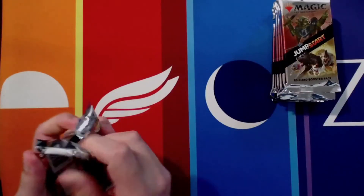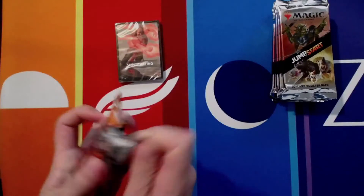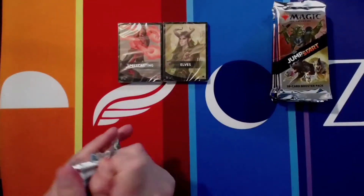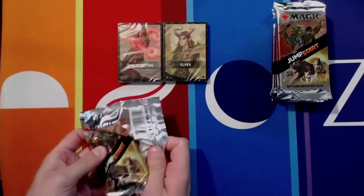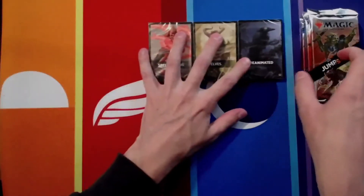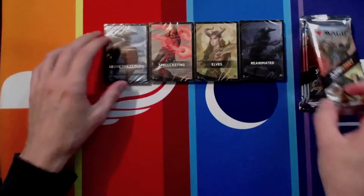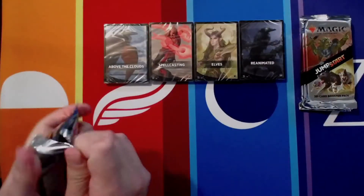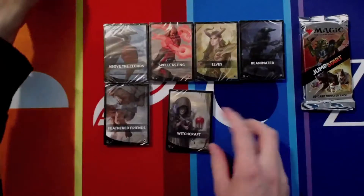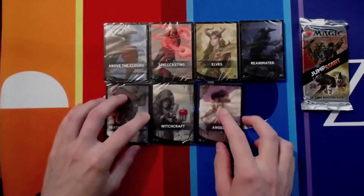Nice and quick to get her done. First one is Spellcasting. I'm once again going to open up all eight first and then we'll go pick which ones we want. Elves — I'm going to be opening that one last because I hope there's a Craterhoof in there to use for one of my EDH decks. We're also on the lookout for any misprinted Jumpstart cards. There's been a lot of them apparently. We've got Above the Clouds, Feathered Friends from our first video, Witchcraft, and Angels.